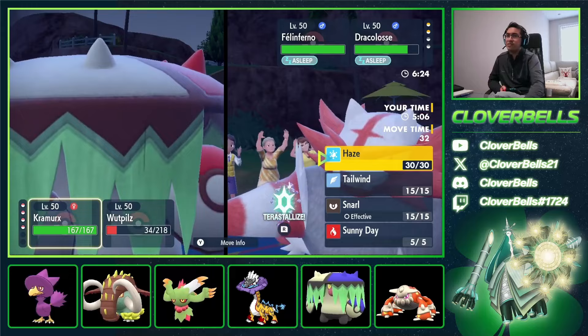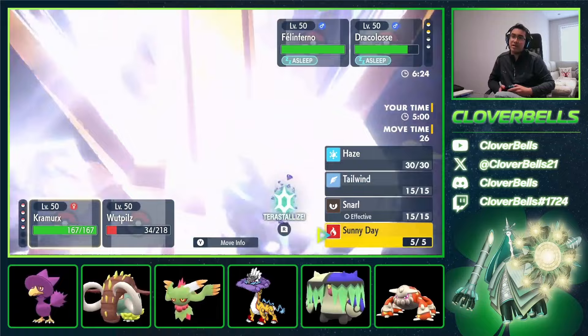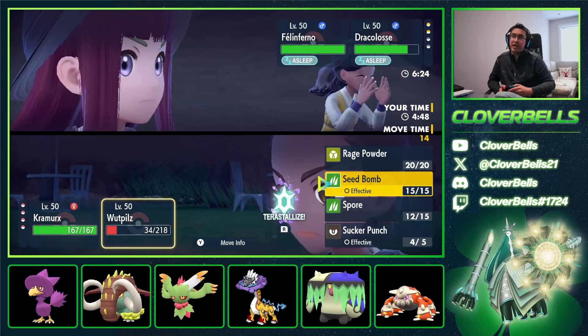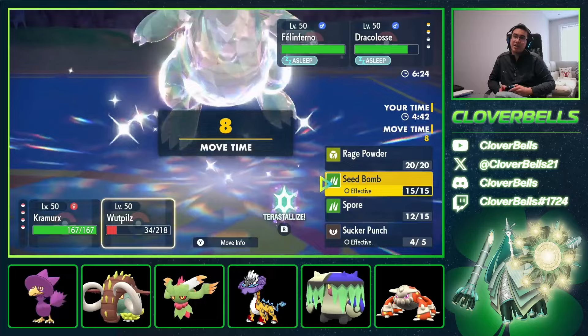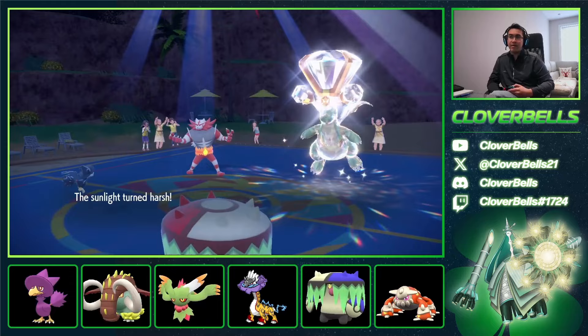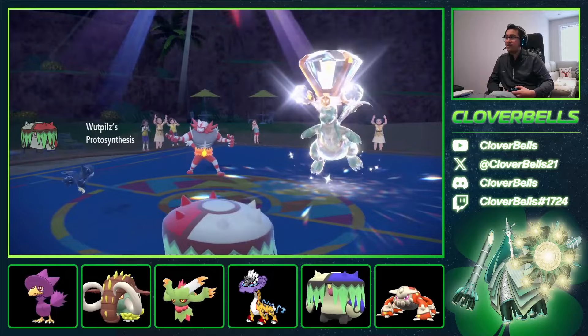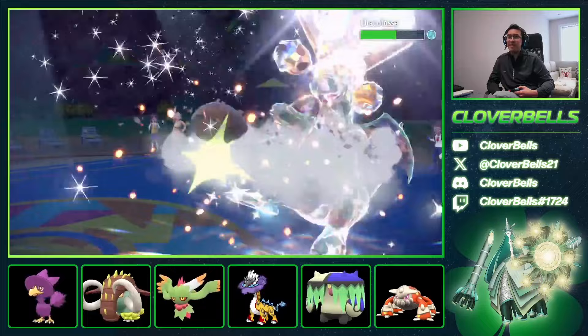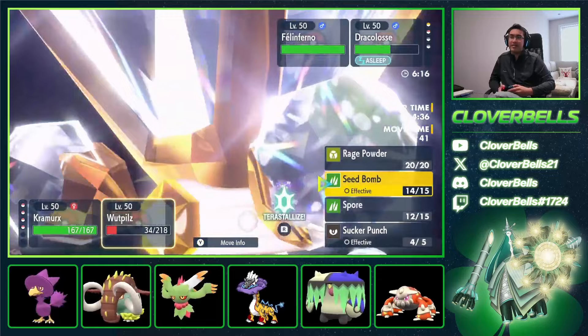I can check it with Seed Bomb over here — I kind of want the Incineroar to wake up. Dragonite stays asleep. Here is the Sunny Day — Protosynthesis activates. We're going to get a defense boost since my attack was a little low. There's the Incineroar waking up — Swords Dance! What? Seed Bomb into Dragonite — just a little chip. Now we can click Tailwind. Swords Dance is very interesting, but I think we'll just Rage Powder now and get a free switch.